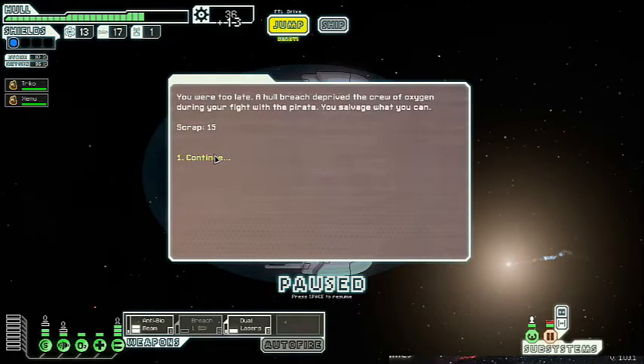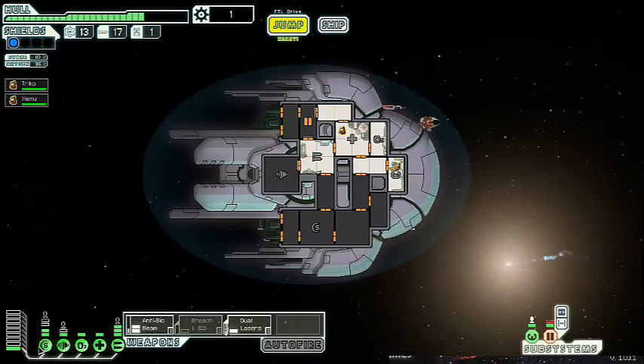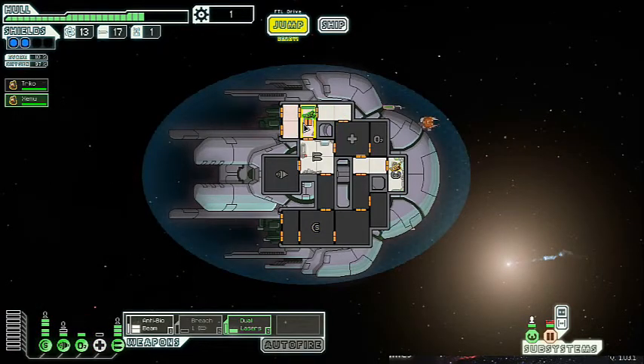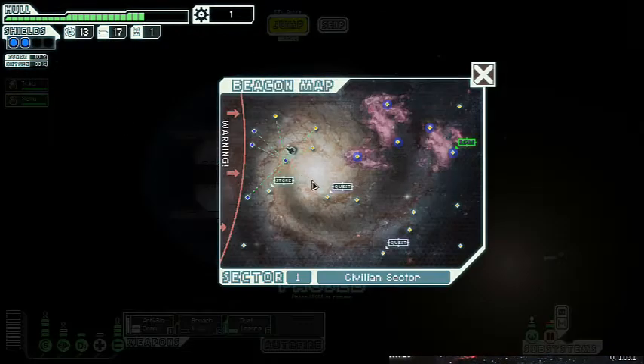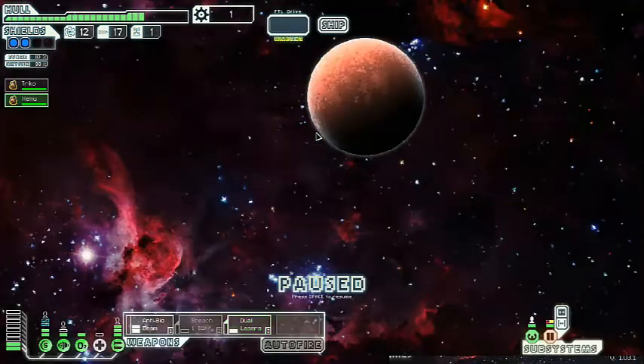We're gonna get some more scrap — 13 scrap plus another 15 scrap, that's actually quite wonderful. That allows me to reach our baseline: what I would want out of a ship in the first sector is to reach level 2 shields at the very least. Remember, my baseline is level 2 shields and level 4 engines.